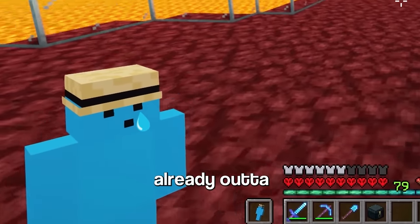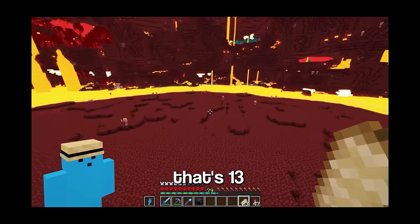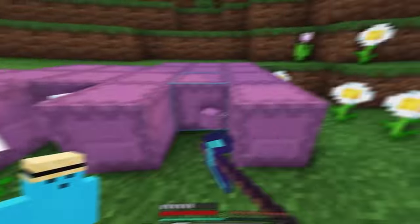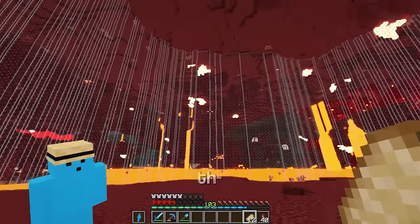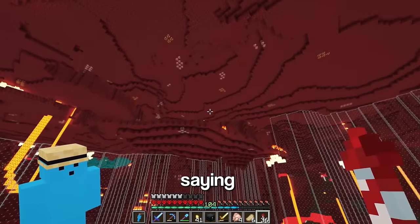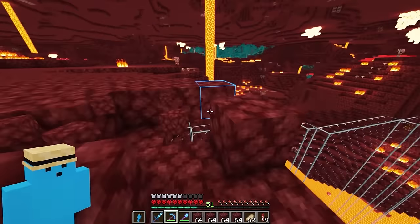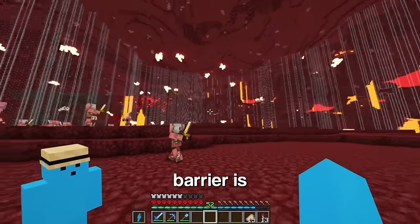I'm already out of glass. According to my calculator, I'm going to need 44,745 glass — that's 13 double chests. I want to extend this glass wall all the way up. All this netherrack is kind of in the way. And now the glass barrier is complete.